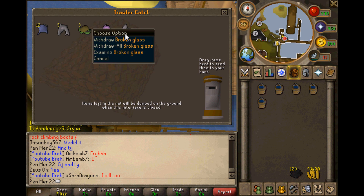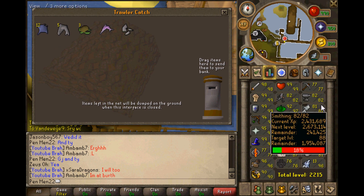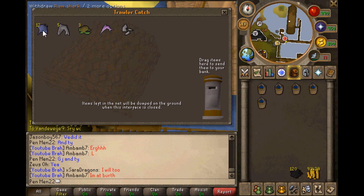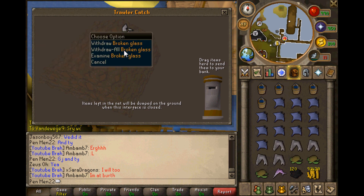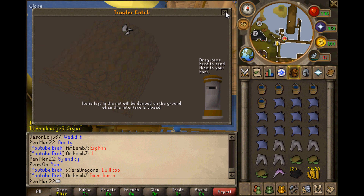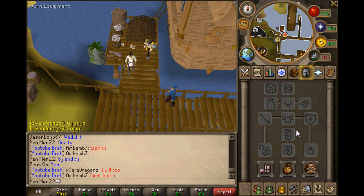Now depending on your fishing level, you can get Manta Rays - oh snap, a sea turtle! You can just drag your items you want to bank. I'll withdraw them to price check them. It's not going to be too much. Once you close it, all the ones that you didn't withdraw will be dropped, so keep that in mind.